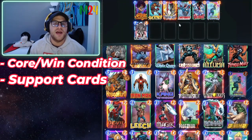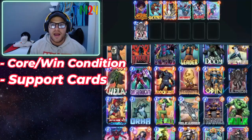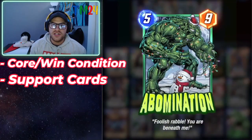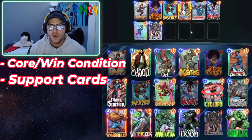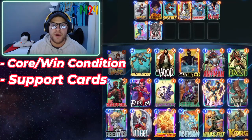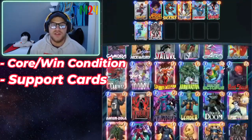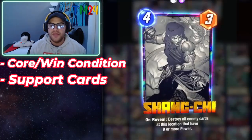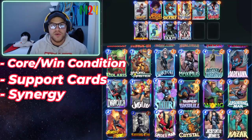Mystique copies Patriot's ability, buffing those cards even better. But if we don't hit Patriot, what do we do? Kazaar is an option but we don't have many one-drops, so Blue Marvel seems like the clear choice. We've got a really solid core now. We also pick up the Wasp — she's free, and buffed with Patriot, Mystique, and Blue Marvel she becomes a free six-power drop.